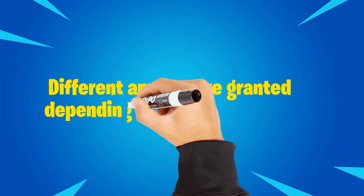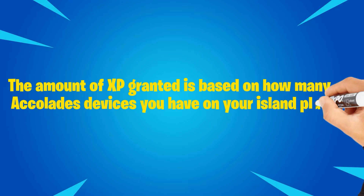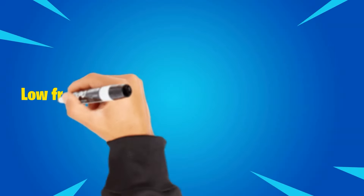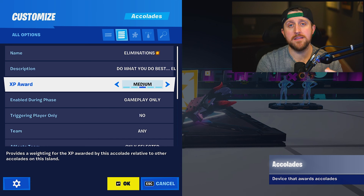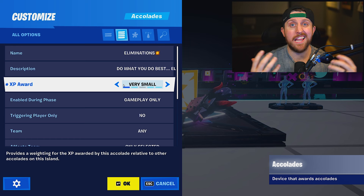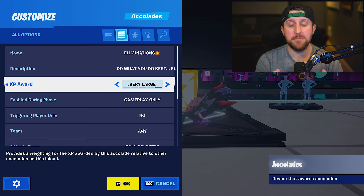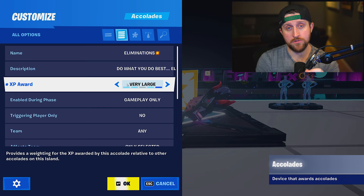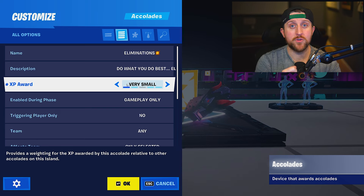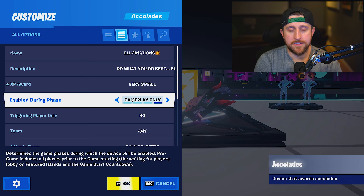We cannot select an exact amount, but we can select a weight. Different amounts are granted depending on a set of criteria that happens in the background and is not something we can customize. The amount of XP granted is based on how many Accolade devices you have on your island plus how frequently an Accolade is awarded. High frequency Accolades result in a much smaller XP amount, and low frequency Accolades result in a higher XP amount. Since we are granting XP for eliminations, we're going to set this to 'very small' because this is going to be awarded a lot. Setting it to 'very large' could slow down the calibration process or even get XP denied in your map, so be very careful on what setting you choose.